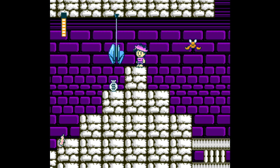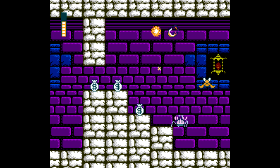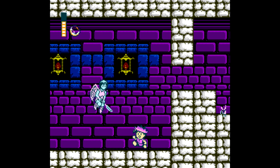Climb up here and onto the next screen, heading over to the left side. Wait for the giant yo-yo thing to retract and then attack it so it freezes for a moment — you're then able to go underneath without getting hit. Here we have another mini-boss. Do the same thing as before: watch out for the dives, back away as they come down, and jump up into the air to deliver a couple of attacks.